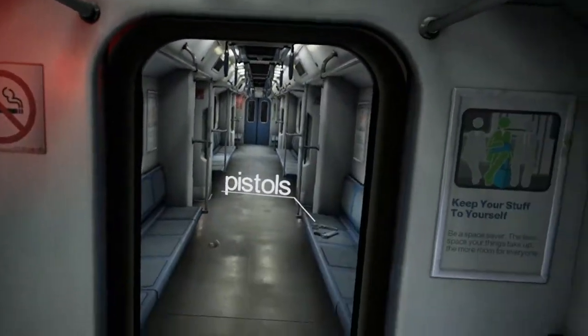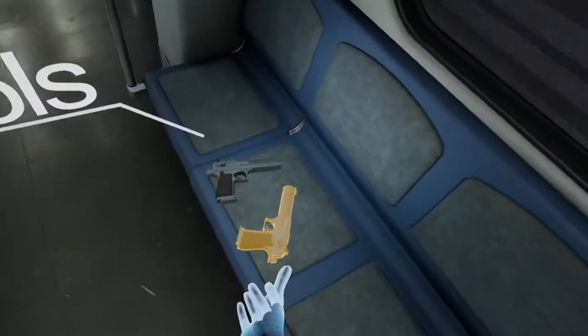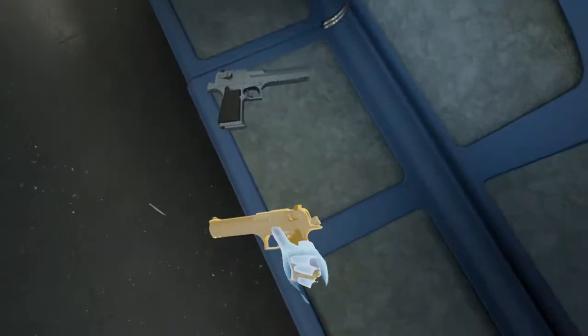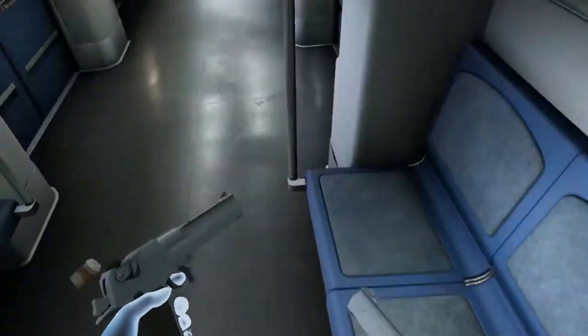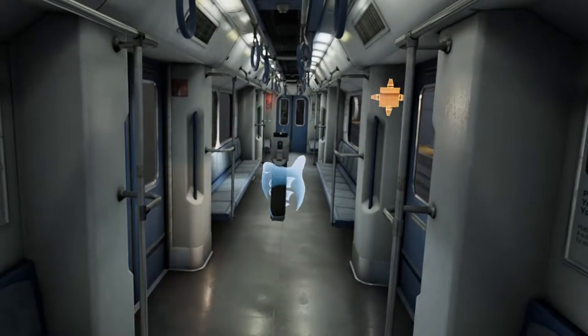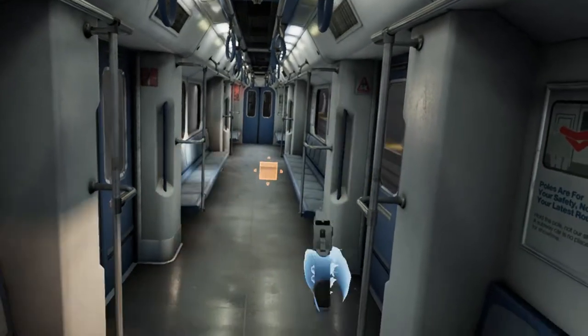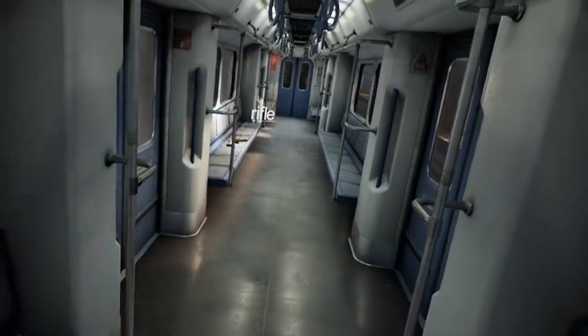You see that weapon in the next car? Teleport forward and pick it up. Grab those guns. Now try to shoot the targets as they appear. Nice shot. Well placed. Teleport ahead to grab a better weapon.